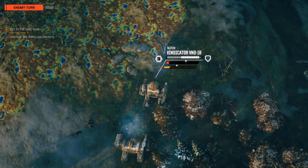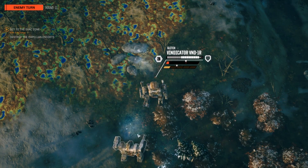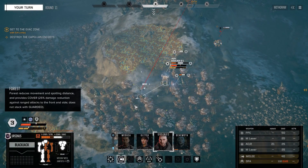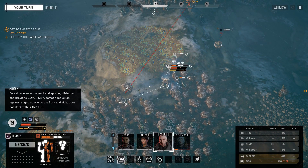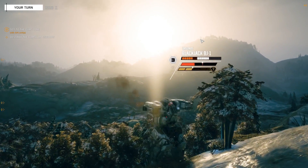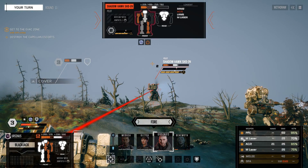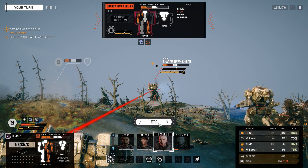Vindi's tanky. Blackjack is hurt. Let's get you someplace defended, someplace where you have shots on the Shadow Hawk. I've got my armor stripped off pretty hard. I'm kind of not going to the evac right now - bit of an issue. Take off the laser. We need to connect something big here.